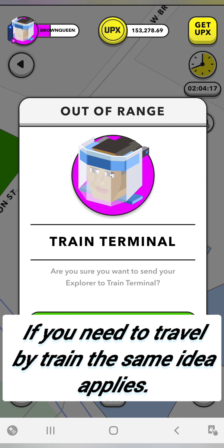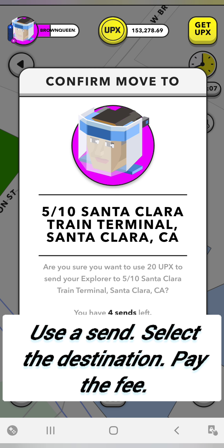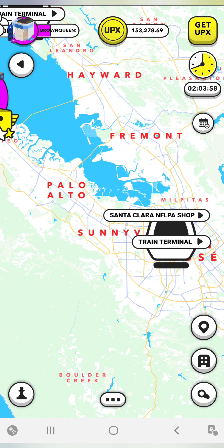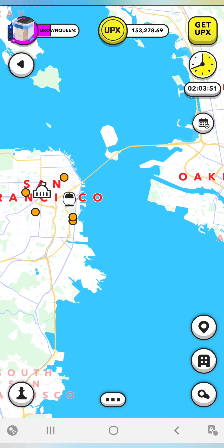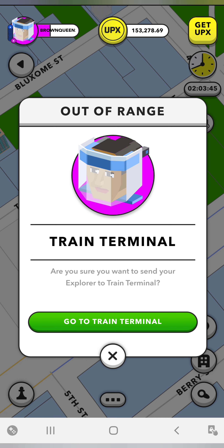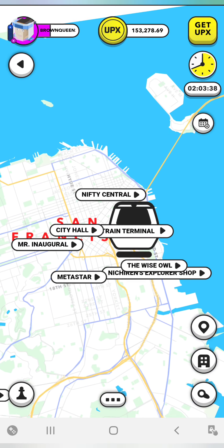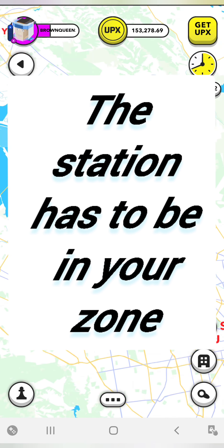If you need to travel by train, the same idea applies as when you were traveling by plane. You're going to use a send, select the destination, and then pay the fee. However, if that train station is not in your zone, the send will not allow you to go to that station. It will say out of your range. If you try to go to that station by selecting it, the send won't allow you to go there — it will just say you're not able to do it. So the station has to be in your zone.